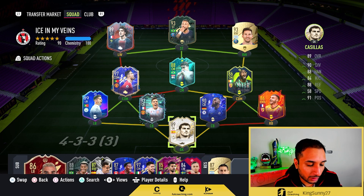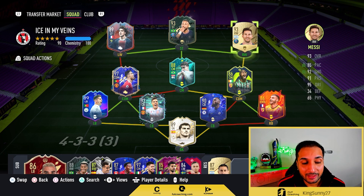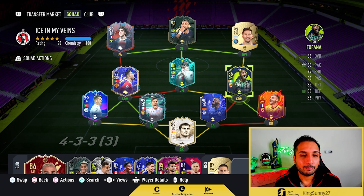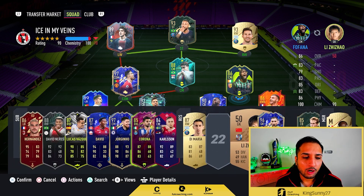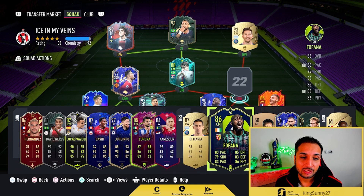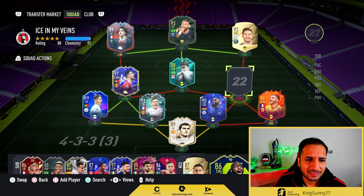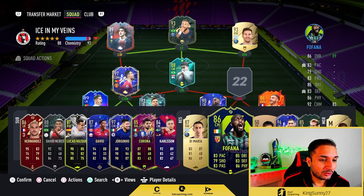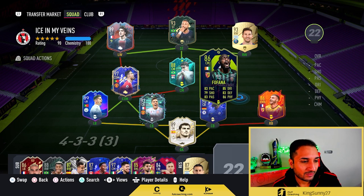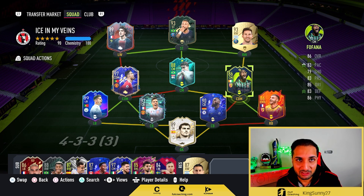This is most likely going to be my team for the qualifications this Saturday — Ronaldo and Neymar up top, Juniola and Messi on the wings. Ideally after I've opened all my packs, I would replace Fofana either with his headliner or, if they drop Gundozzi, I'll do that; or I might sell Rudiger for a cheaper center back and try to get Bellingham. I've been using Totti Ronaldo and I really like him. Hopefully you like this video — if you did, make sure to click that like button. Until next time, it's King Sunny out!